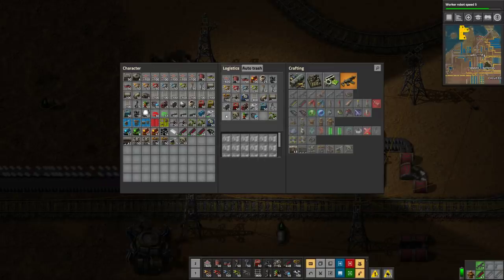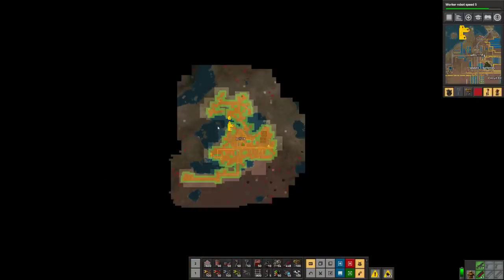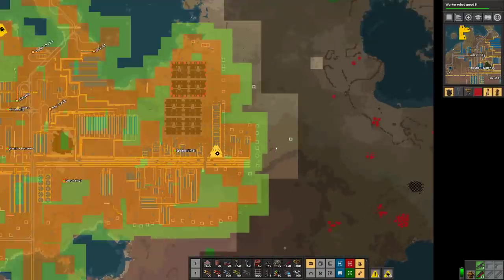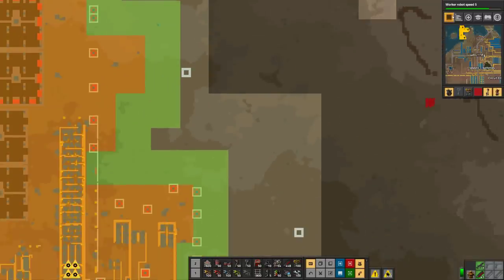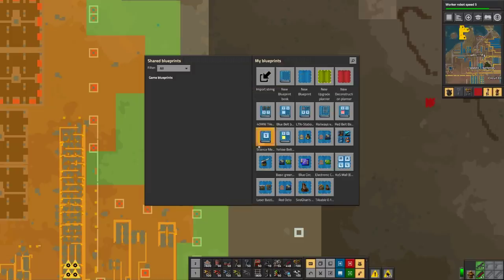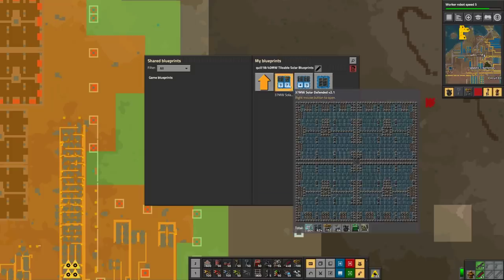I'm going to cancel the request for cliff explosives, at least for now. The plastics are still being worked on. I'm wondering about just putting down a bunch more solar panels, and I think that's exactly what I'm going to do. Because we're going to need more power as we get to the next step.